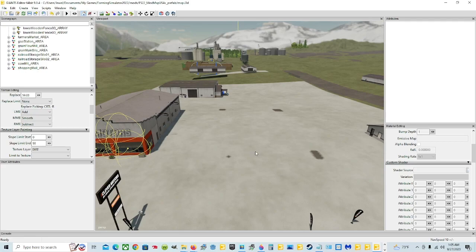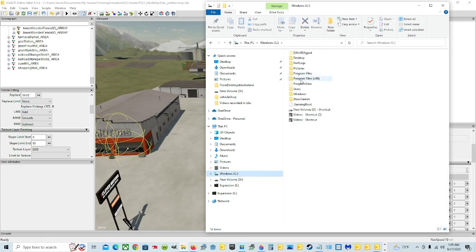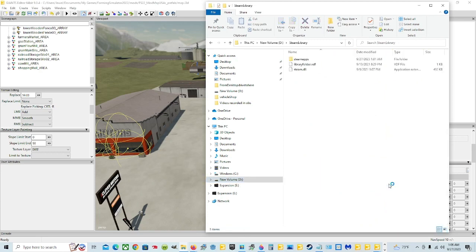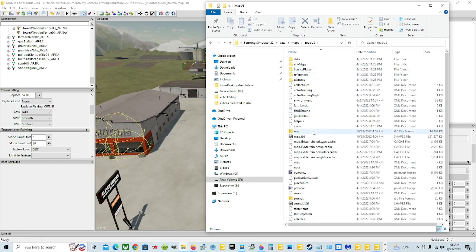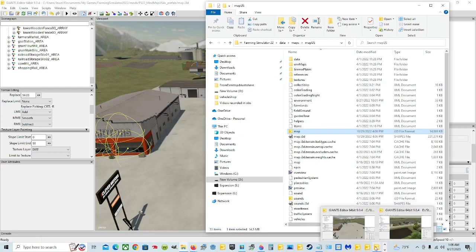Once you get in here and you open your map, go ahead and open the main game map. In order to get there, go wherever your main game is — yours could be on C drive, Program Files x86, and so on. You know you have to go through Steam if it's in Steam. Mine is in D drive in the Steam library. Double click: Steam apps, common, FARMING SIM 22, data, maps, and in this case Map US. Open the map I3D — I already have it open to save time — and pick Giants Editor 9.0.4 for FS22. Hit OK and let it open.